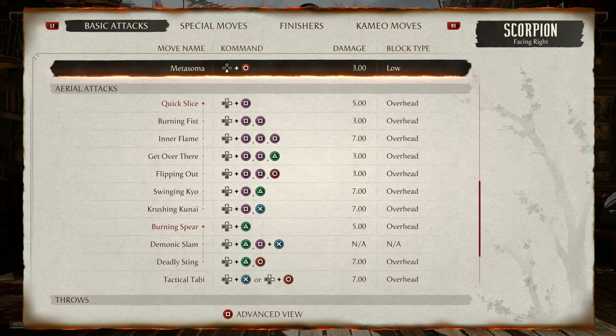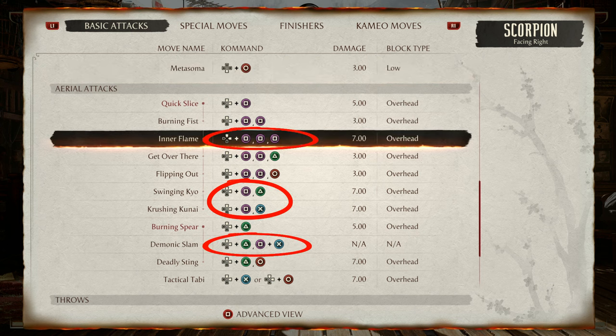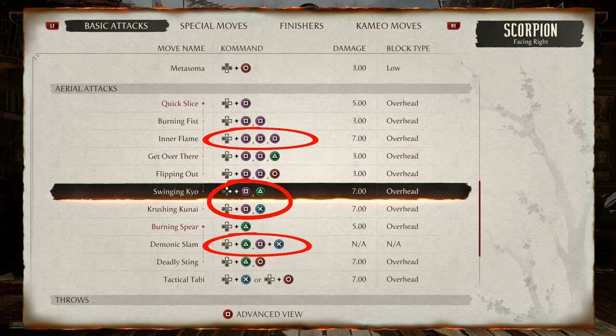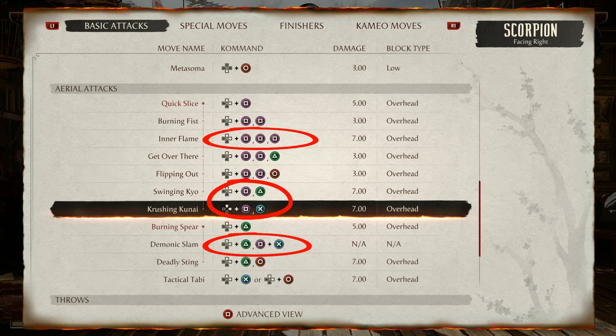Going over Scorpion's aerial attacks and air combos — you have quite a few options, but after thoroughly testing all of them, you're mainly going to use these: jump 1-1-1 quite a bit as a combo extender, 1-3, your 2 into a grab which is pretty flashy, and 1-2 as a good combo extender into your air specials. You have lots of options but those four are the ones you'll use most.